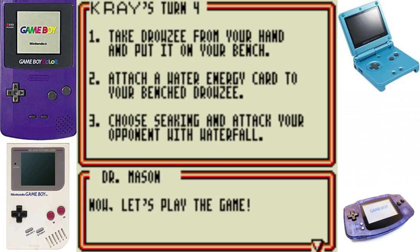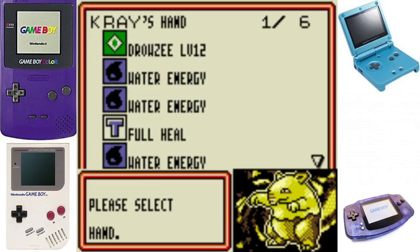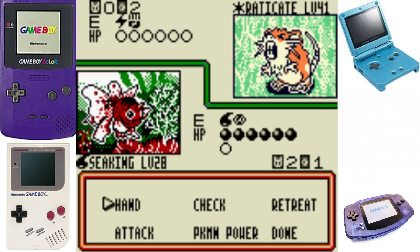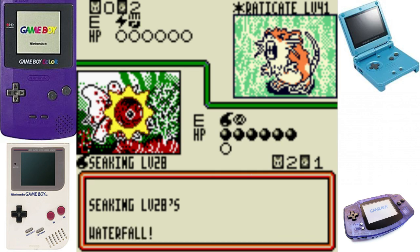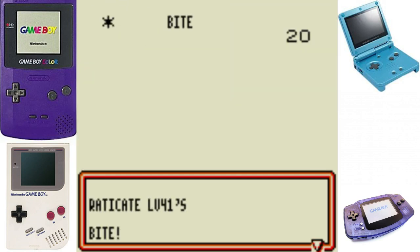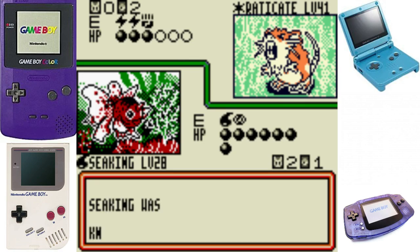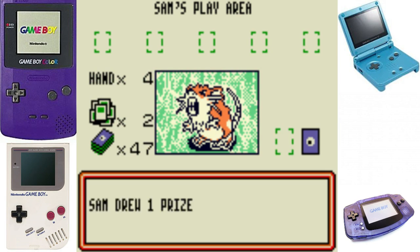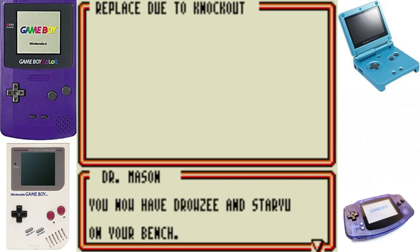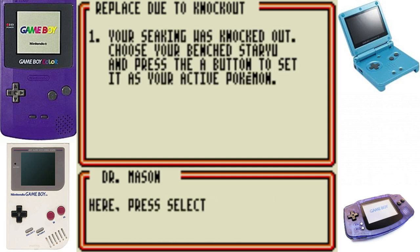Take Drowsy from your hand on your bench, attach a special water energy to Drowsy. This might look bad and really hand-holdy right now, but it's so much easier when you're in a real match and you can actually manage things. It's a lot easier to remember what you want to do and place your energies. It just feels like an annoying tutorial - it usually comes naturally when I'm doing a battle, although I haven't done any of this game in forever.